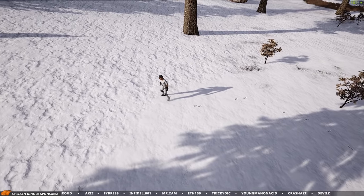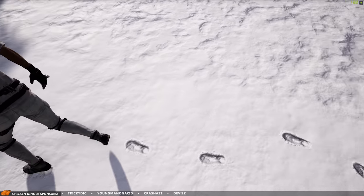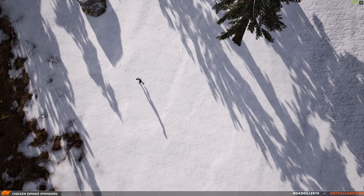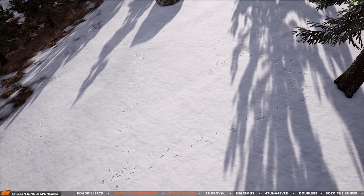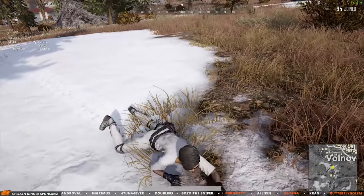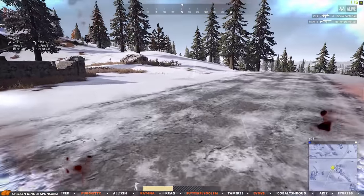Footprints do stay in the snow and according to my tests they stay for at least 15 minutes. So far there's no reason to think that footsteps even disappear, unless perhaps if you move very far away from them. Being prone leaves a snake trail, and vehicles will leave tracks too that you can track down to find out where they went.